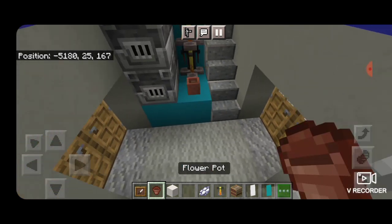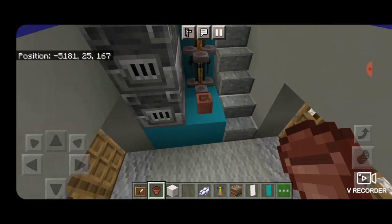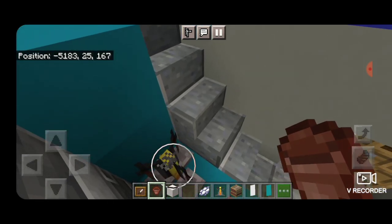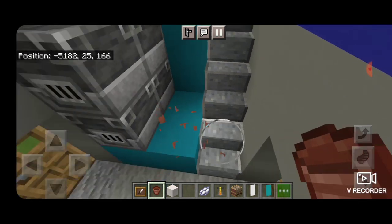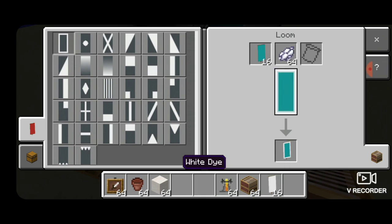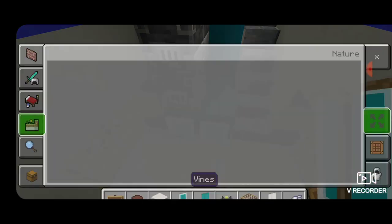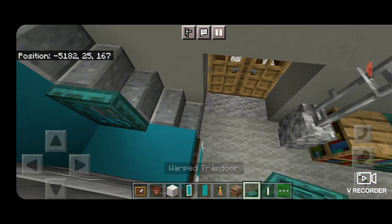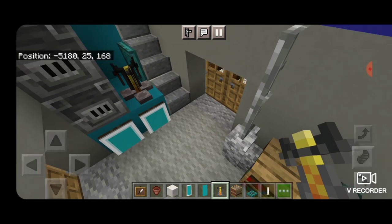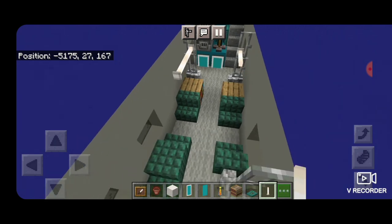We need to take out the flower pot and the two brewing stands to make room for the railing on the stairs. We're also going to make a banner for the cupboards — get out a loom, take a cyan banner and white dye, put a white border on it. Put two down here for the cupboard doors. Come on the side of that second stair, close the trap door on it to be a railing, and put a brewing stand in the middle for a coffee pot.